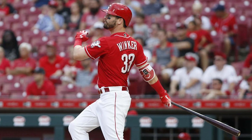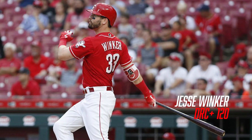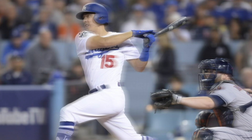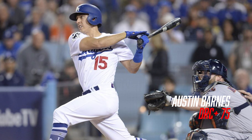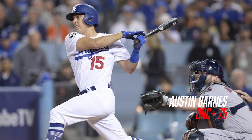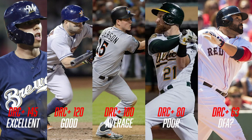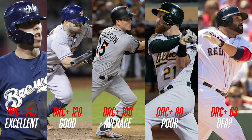If a hitter has a DRC+ score of 120 for the season, that means they were expected to contribute 20% more runs than average. And if a hitter has a DRC+ score of 75 for the season, that means they were expected to contribute 25% fewer runs than average. The higher a batter's DRC+, the better a hitter they are. It's that simple.